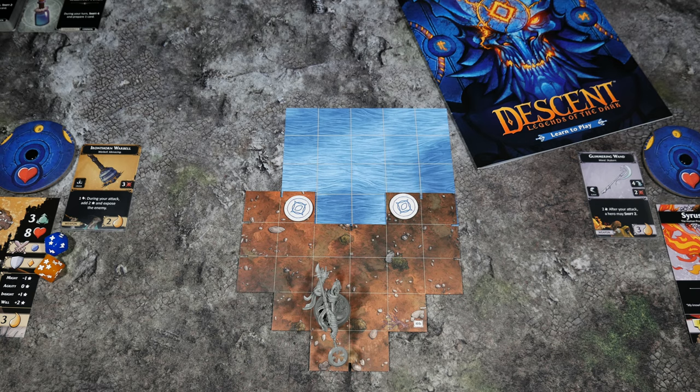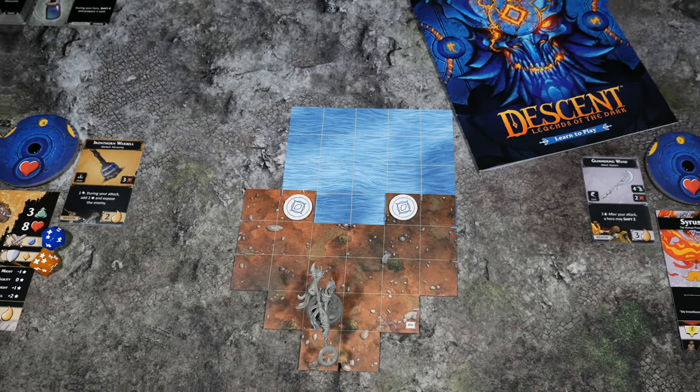That is going to conclude this overview and setup video for Descent Legends of the Dark. I really hope this is helpful and informative for you to get an understanding of what you need to do to get this game to the table, and also how the app begins to integrate with the board game itself. You'll be seeing a lot more of that when we head into the playthrough in the very near future. Thanks again for watching, and as always, keep on rolling solo.